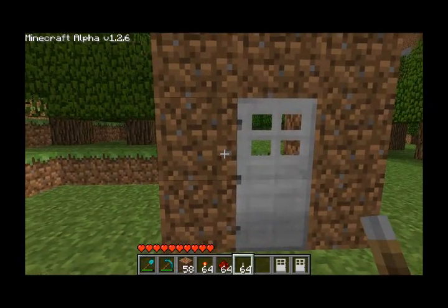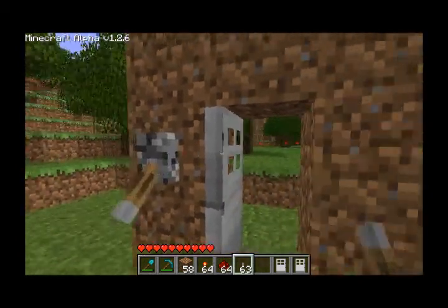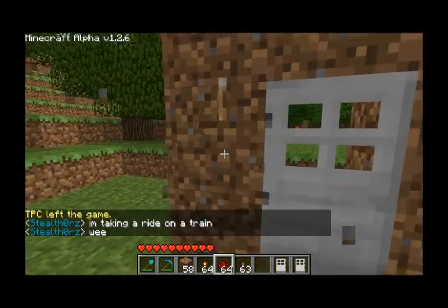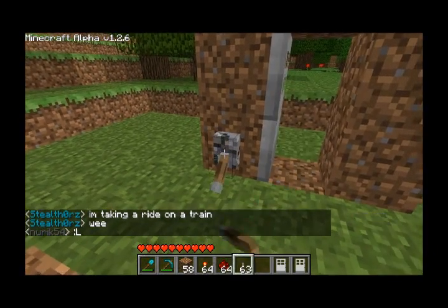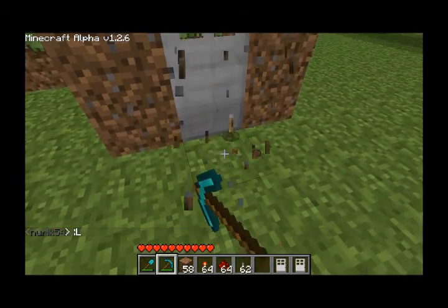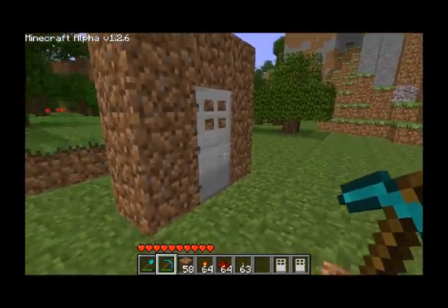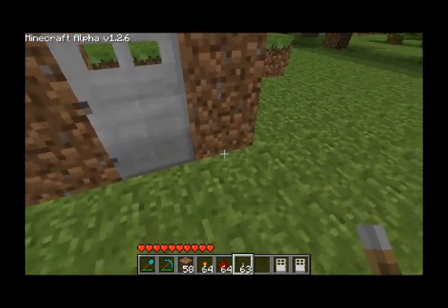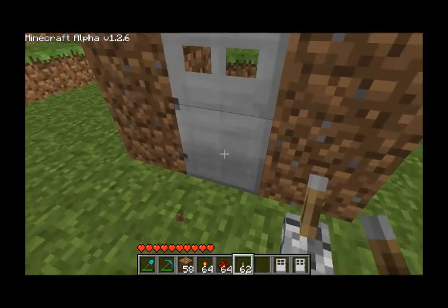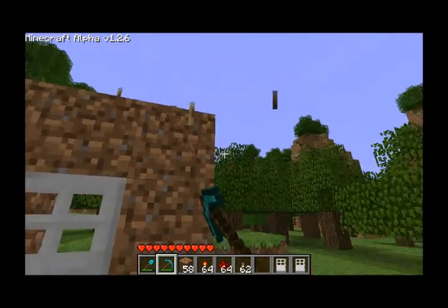I have a lever in my hand. If I place it next to the door, it will open and close the door when I click it. Down is open — so down is emitting an electrical signal — and up is closing the door, stopping the electrical signal. I can put the lever anywhere near the door and it will still open. We can even put it on the floor in front of the door. The only place we can't put it is one block away from the door, because the signal has to travel through that block before reaching the door. The lever has to be on a block adjacent to the door or it won't work.